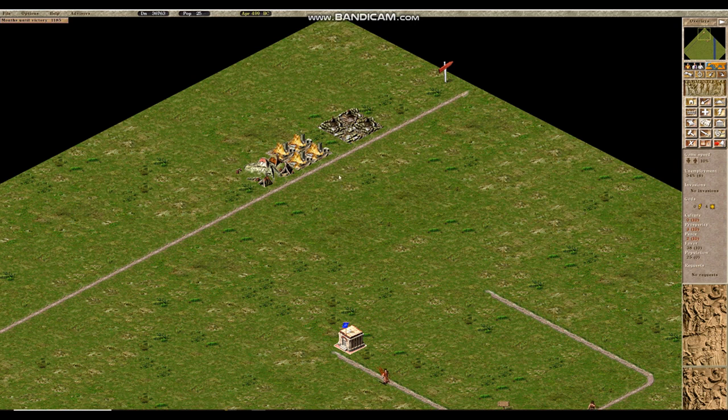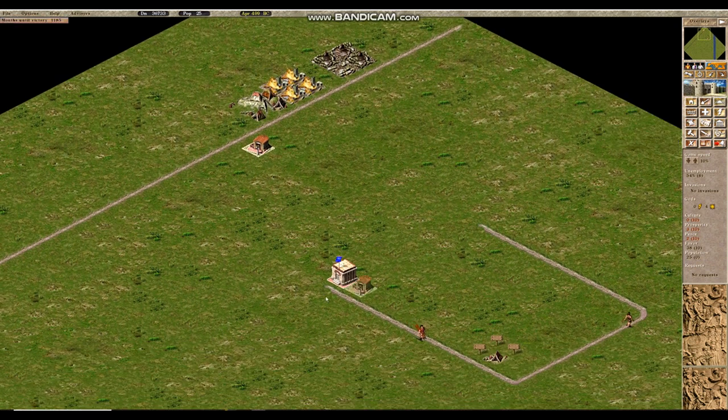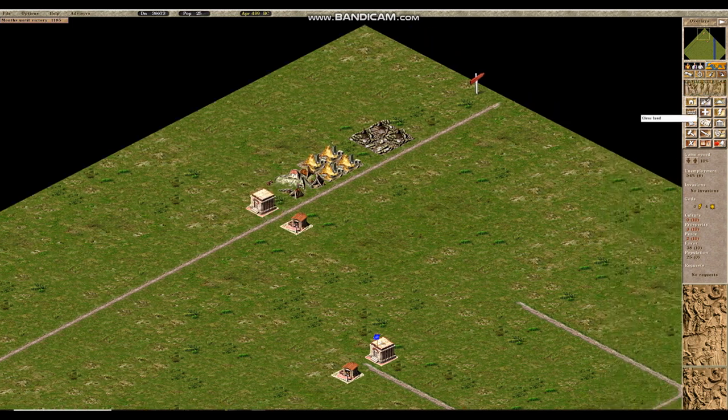When checking on the initial housing area we can see it is burning down. Apart from collapsing buildings, fire risk is another major threat. We need to place down a prefecture to combat fires. We should do the same in other areas, and place another engineer's post because prefectures themselves have a risk of collapsing. We will cut the road so that walkers from these buildings walk in just one direction.